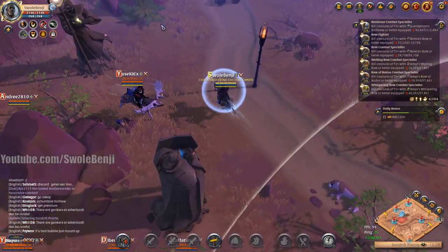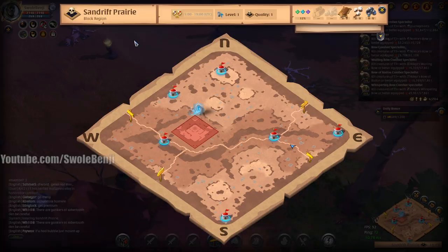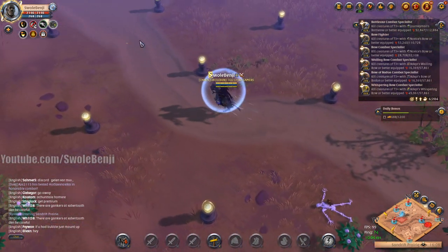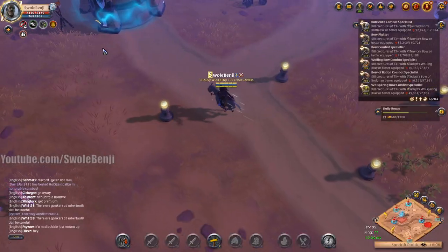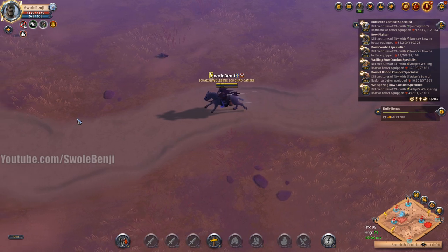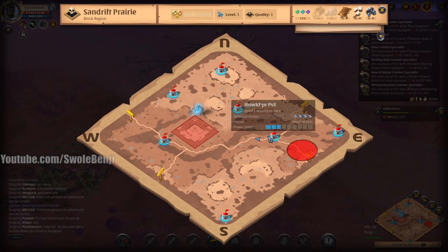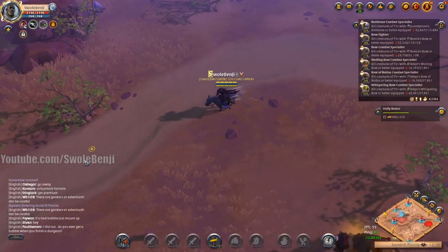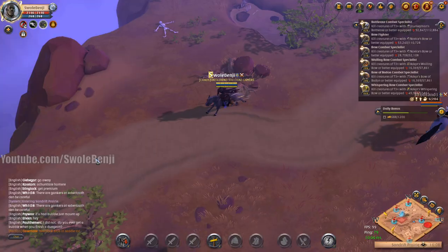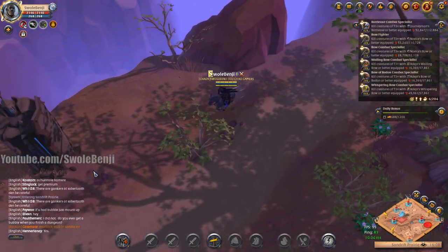This guy got scouted and here comes everybody else following because I'm on a donkey - that's free, get him. Why is a hideout allowed right outside of the portal zones? The very first zones outside should never be allowed to build hideouts on - I think that's dumb, but it's too late to change it now.